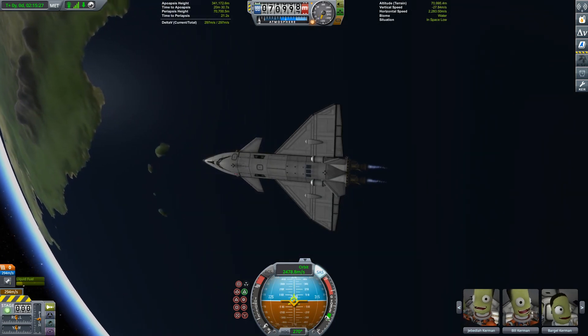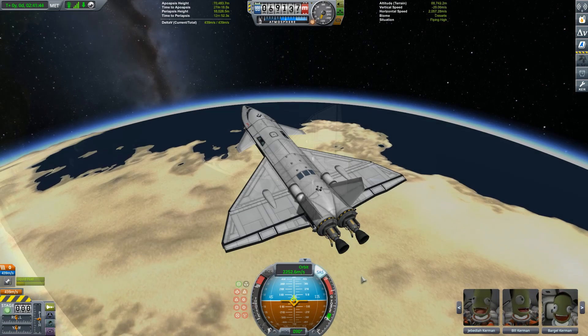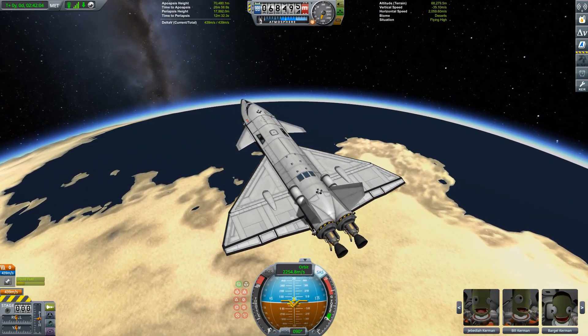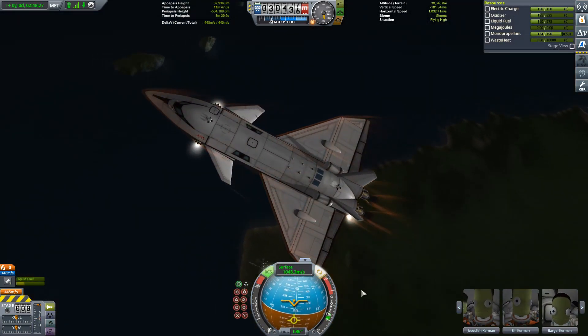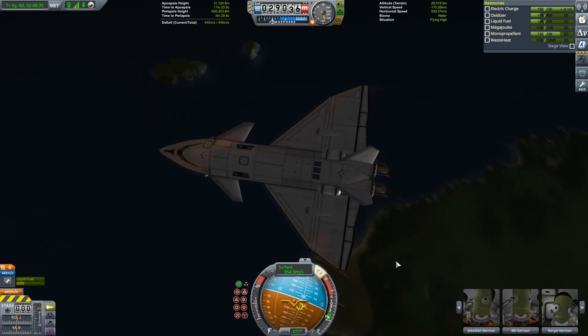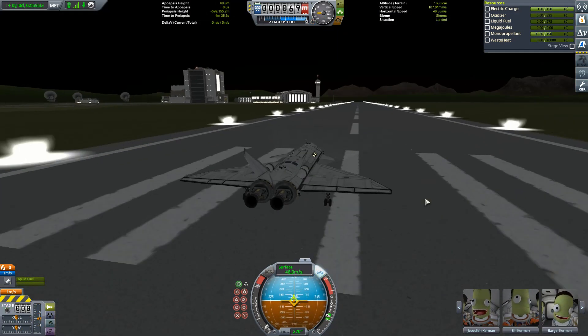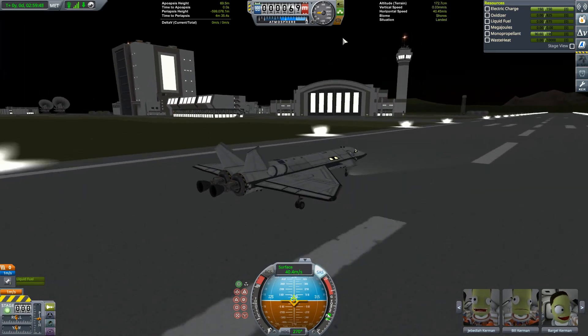Last time I tried to return with this Mark II shuttle, I had a little bit of difficulty — we ended up coming up far too short. This time I thought I'd remembered the correct procedure, but it turns out not so much. Instead of coming up far too short, we actually overshoot by a fair bit. Not too much — I do manage to get the thing turned around, and eventually we do land back safely on the runway. Well, at least we're getting closer.